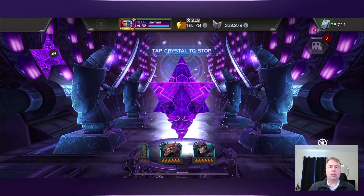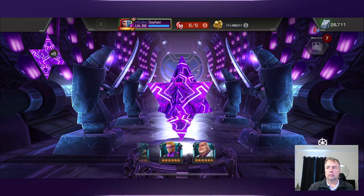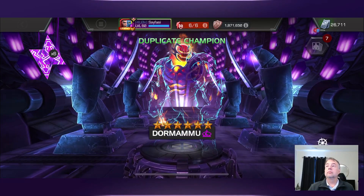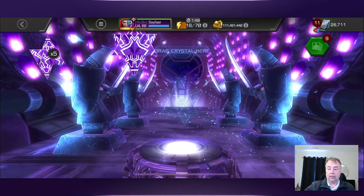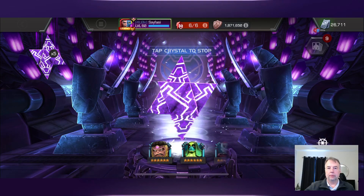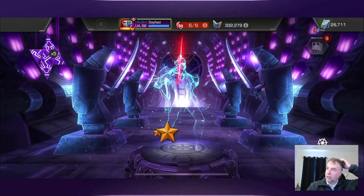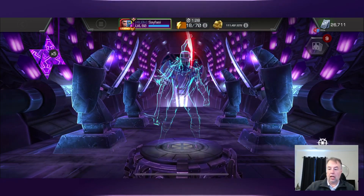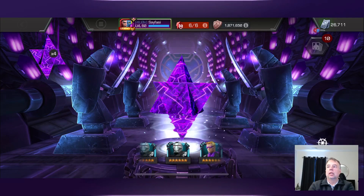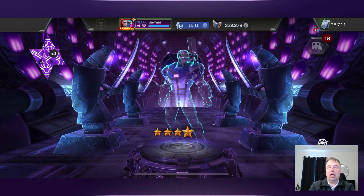I'd like a big win - give me a Photon, give me a Werewolf by Night, those are probably the two I'm looking for the most. Next one - I said I wouldn't mind sigs on Dormammu - I got sigs on him. So there we go, he's up to sig 60, he definitely needs it. Crystal number six - War Machine. Not new, not new at all.